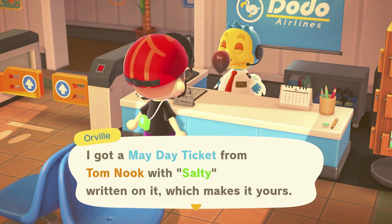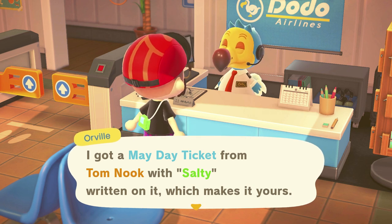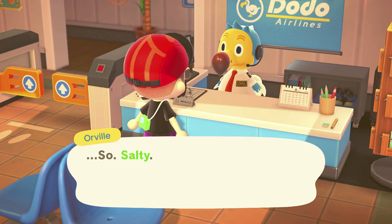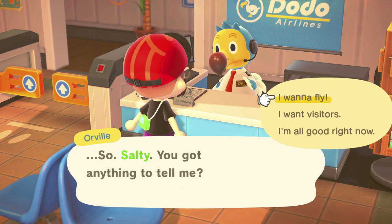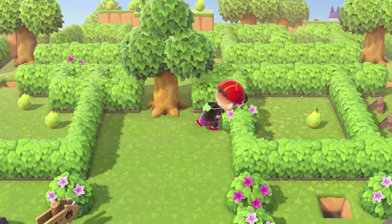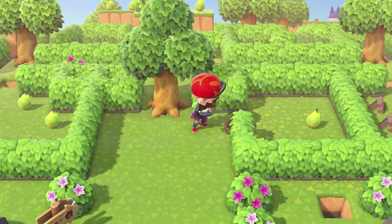You'll need to update to version 1.10, then go talk to Tom Nook at Resident Services and he'll send you over to talk to Orville at the airport. Let Orville know that you want to fly and then use a Mayday ticket. There is a way that you can get stuck at an impasse if you don't do it in the correct order, but you can always reset using the Rescue Services if you make a mistake.